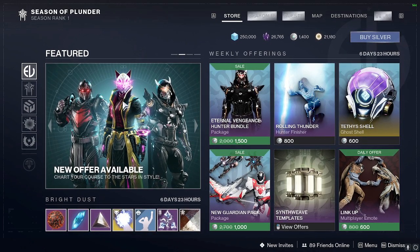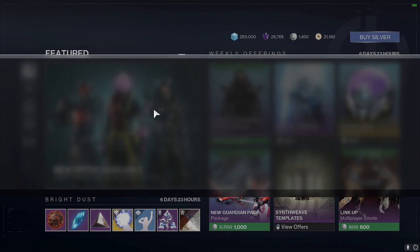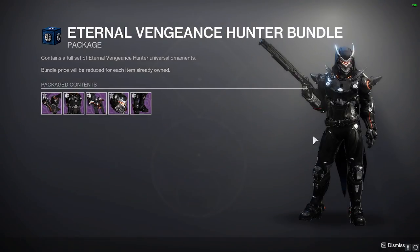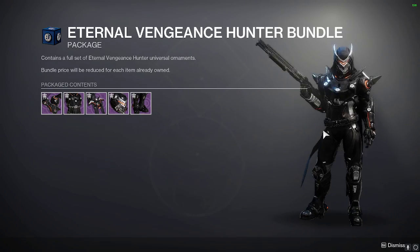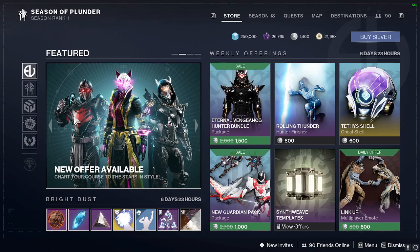Starting off for the featured items, we have the Titan, the Warlock, and the Hunter armor sets from Fortnite. The Hunter one actually looks pretty sick honestly, and then Warlock and Titan are right there.